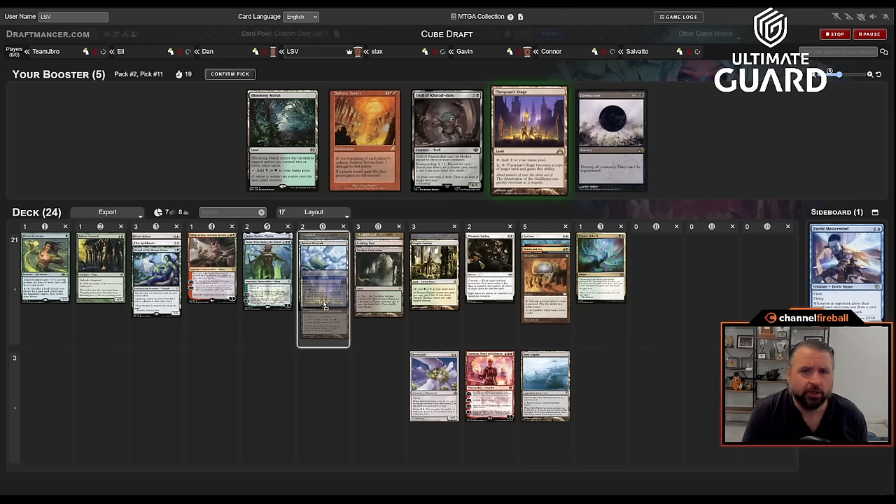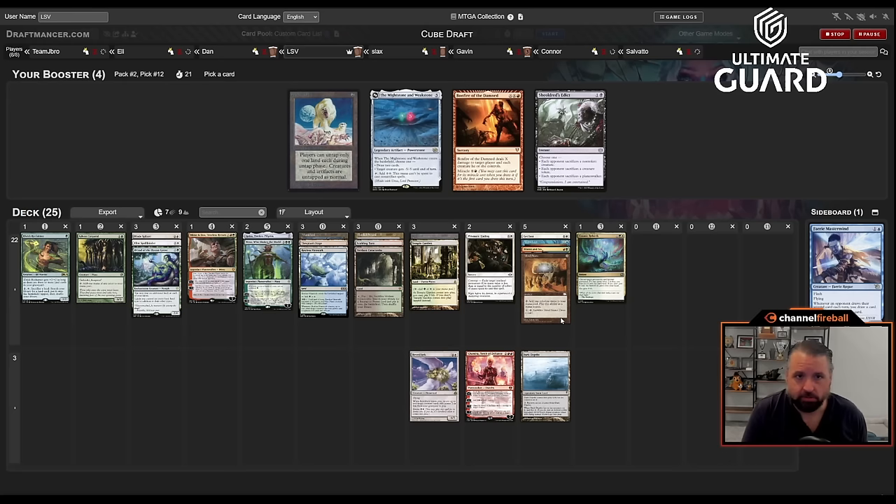Thespian Stage wheeled — nice, perfect! Troll of Yharnam is still there too, wild. So is Damnation. Thespian Stage wheeled; Stage-Depths is now in. Do I want Winter Orb? Winter Orb seems really bad. I could hate it, or take Might Stone and Weak Stone — I'm not going to play that. Maybe I'll play Bonfire. Yeah, this deck could easily play Bonfire — let's just take it.